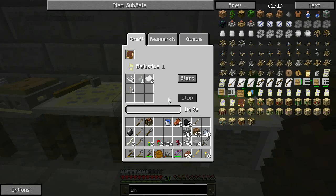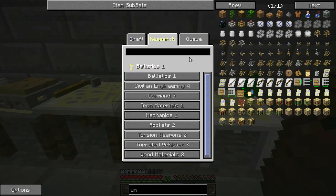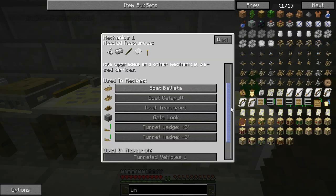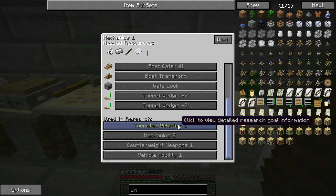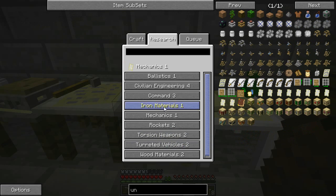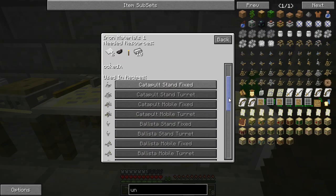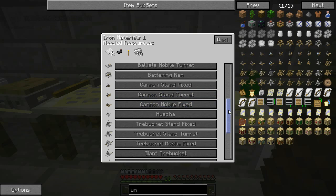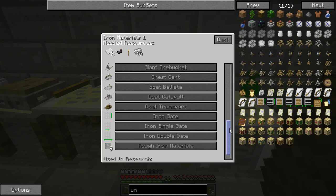Let me go ahead and show you what I'm looking at doing here for research. We've got ballistics, which I'm definitely going to want to get into. Some mechanics — this one here gives me the boat ballista and a boat catapult. But the turreted vehicles is really where I want to end up going, and vehicle mobility. And then the counterweight weapons should get us to trebuchets. From there we've got iron materials which will get us some of the catapults, ballista parts, battering ram, and cannons — those ought to be pretty fun.